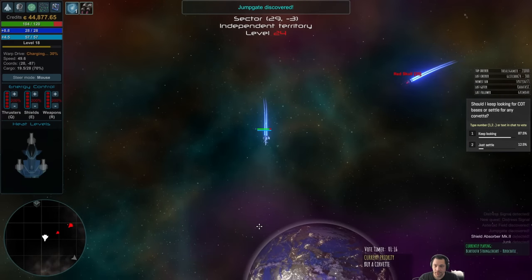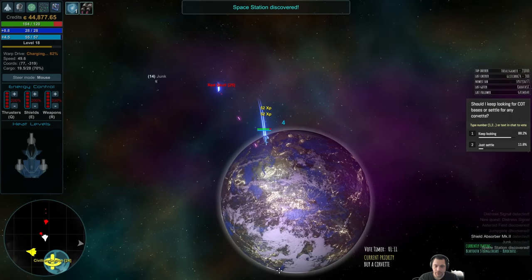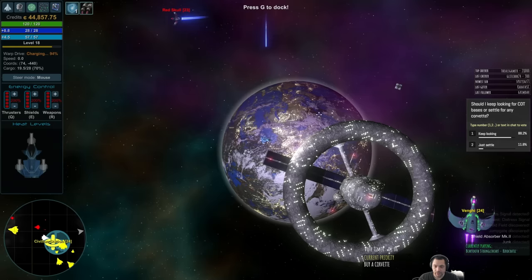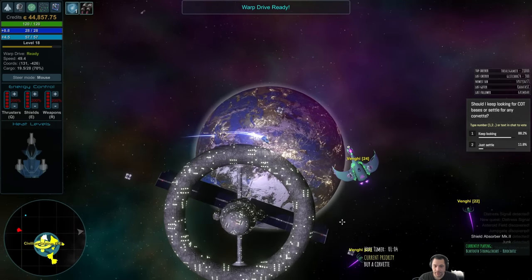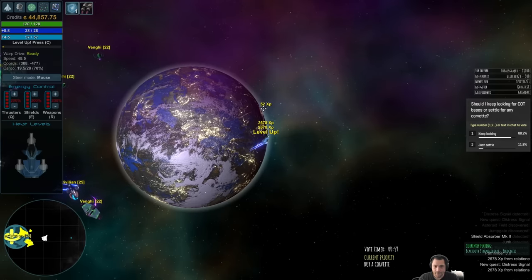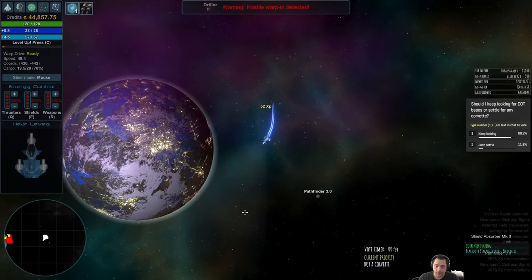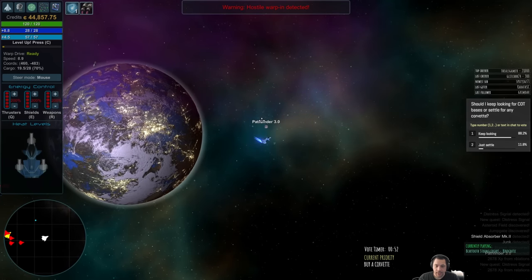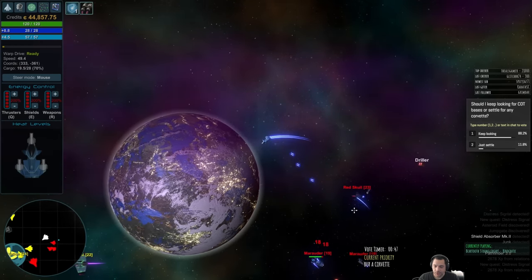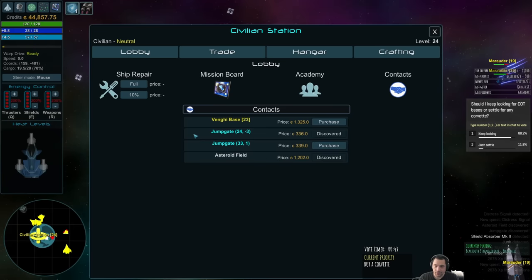There's a distress signal, and a Vengi base here. It's a driller ship. You know what I could do — I could show you how to tug the driller ship in to sell it with a tractor beam, if they sell tractor beams here. Let's see about that.